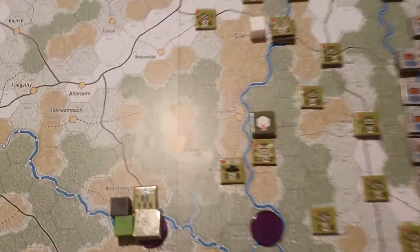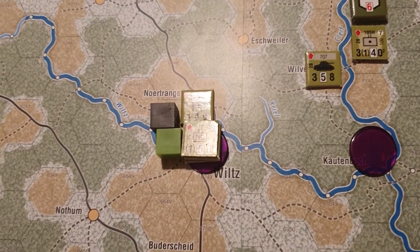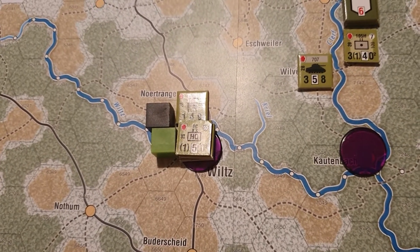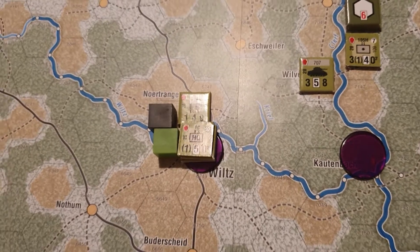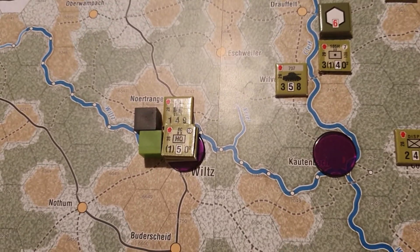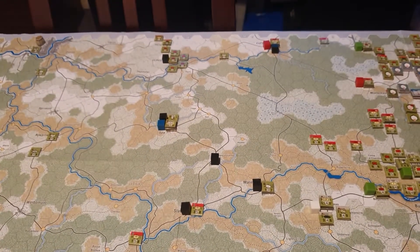I've changed the way I'm marking Allied fuel dumps — those oil drums were a bit too big and I thought it looked a bit silly. So I've replaced them with black squares, and I've also marked quite a few more of them.